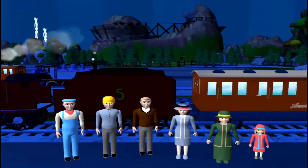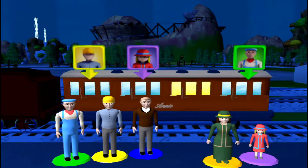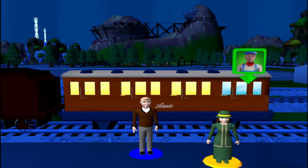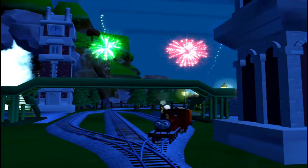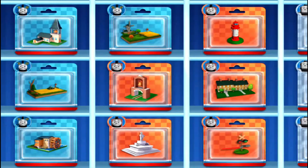Help the passengers get into the carriage. Drag each of them to the square with the matching colour. Excellent! Your engine loves your train set. Time to pick a special surprise.